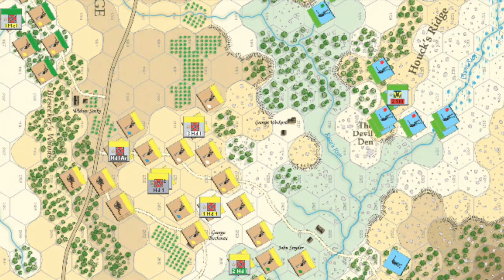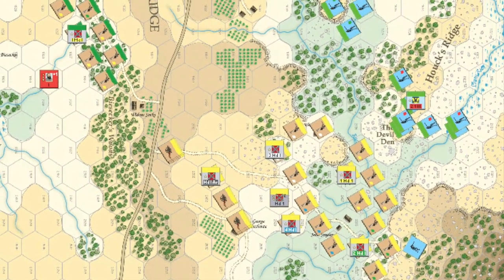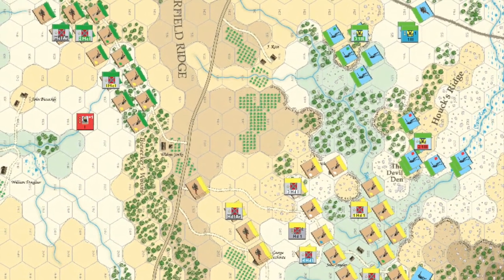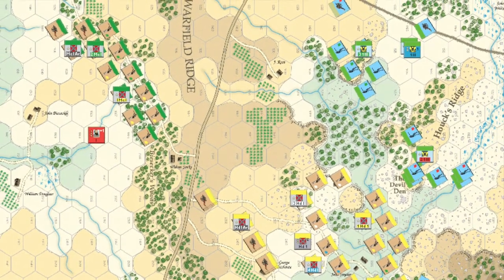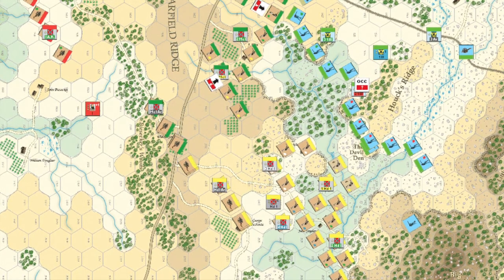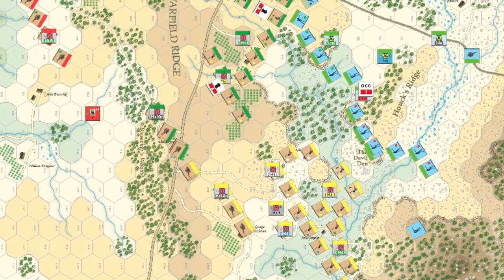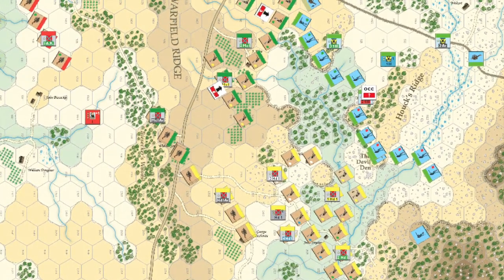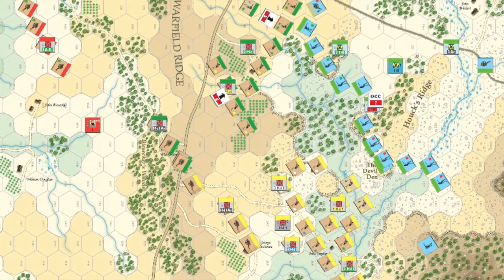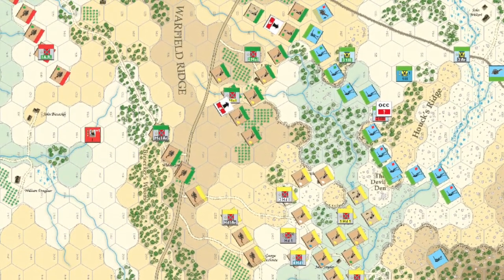Hood receives the next activation and continues to press his men onwards through that designated gap. A Union artillery battery on Houck's Ridge opens up in response but does minimal damage to the advancing Confederate troops. Birney, in blue and green, has the next activation and quickly snaps into action. Ward's brigade — the 2-1-3 blue and green units with the red dot — spreads out to the south and blocks the gap, whilst in the north, de Trobriand's brigade, the 3-1-3 marker in blue and green with the green dot, likewise spreads out to protect their flanks. Together the two brigades cover a frontage of close to 1,600 yards and are about to bear the brunt of the attack of six Confederate brigades with supporting artillery.